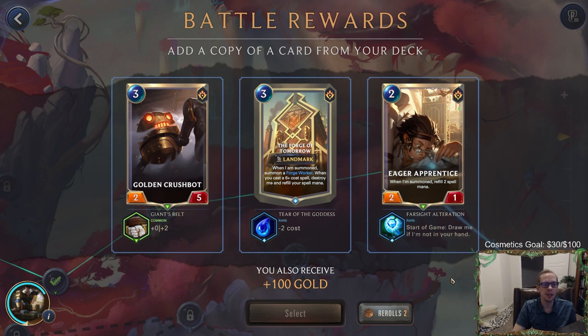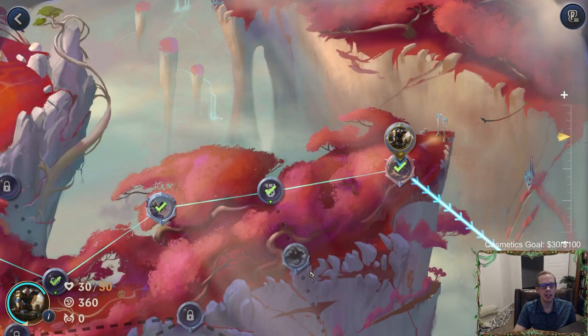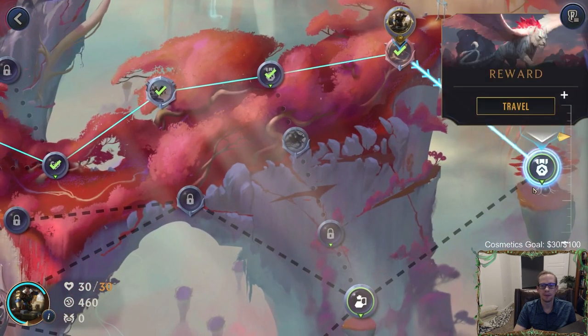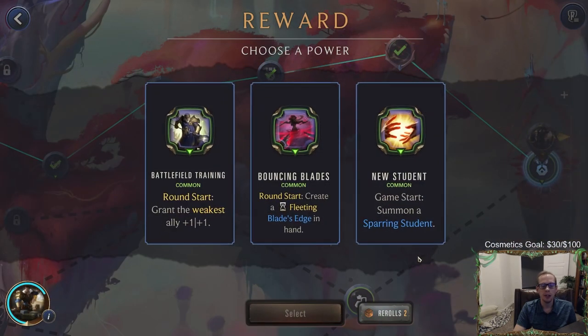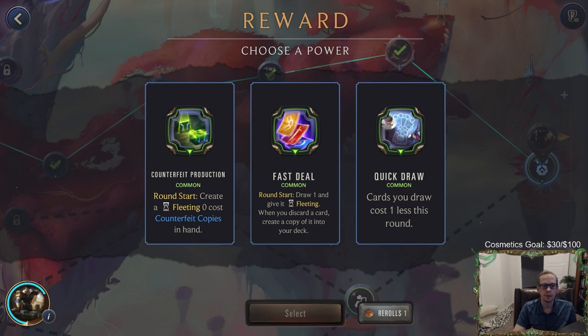Forge of Tomorrow can cost one — I'm in there for that, obviously I don't care about Crush Bot. Eager Apprentice joining your hand immediately is not bad because that's the play I want on round two all the time. But I think one-cost Forge of Tomorrow — we'll do the Eager Apprentice because that does mess up the six-cost spell on round three. So we'll just start with Eager Apprentice — that's our best round two. New power — re-roll.